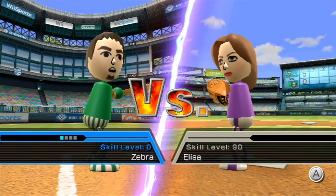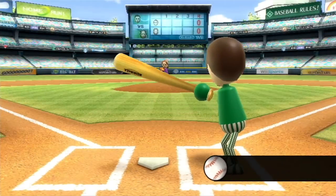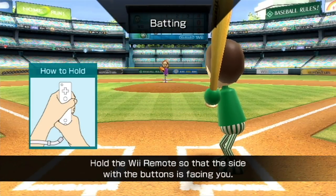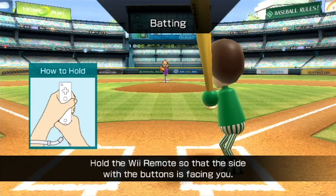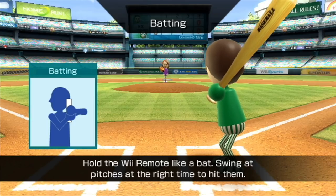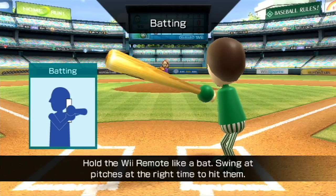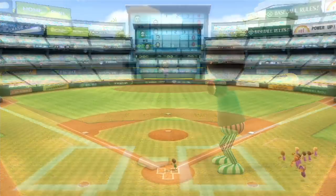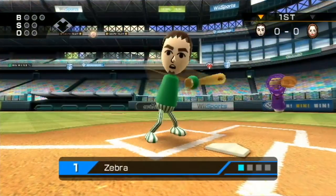When we're ready we press A and B and we get the swinging. Now this is definitely a more simplified version of baseball, as we'll see, as we're going against Elisa at skill level 90. Hold the Wii remote so that the side with the buttons is facing you, and hold it like a bat. Swing at pitches at the right time to hit them. You really just swing like a baseball bat. You should use the wrist strap for this one — please don't hurt yourself or anything expensive.